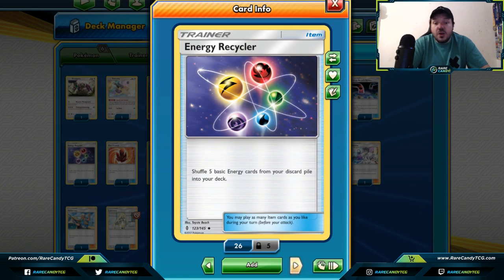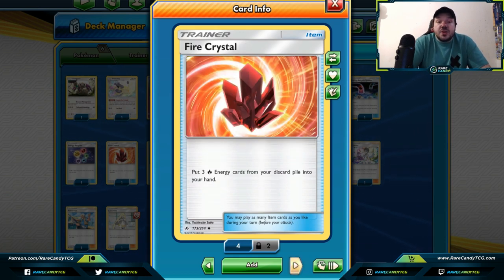I have personally used Energy Recycler in my baby Blacephalon deck in the last format, so it is a very strong card. Some of you might be wondering — since it says it's from Guardians Rising, isn't that set rotated? Well, this card actually got reprinted as a full art or golden trainer card in one of the newer sets, so this card actually survives our rotation because it was reprinted. You can use this copy of the card if you're looking to get a lot of energies back into your deck.